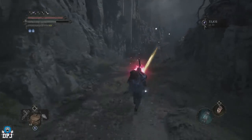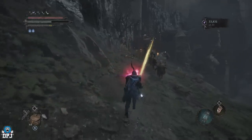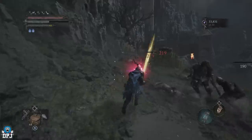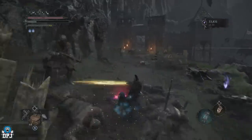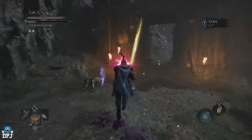From here, come this way and make your way up this path. If you haven't been here already, there will be a boss up here. He's easy — probably one of the easier bosses in the game. It's quite a slow attacking boss, so it's easy to judge his attacks. Just come through here and the boss will be within here.